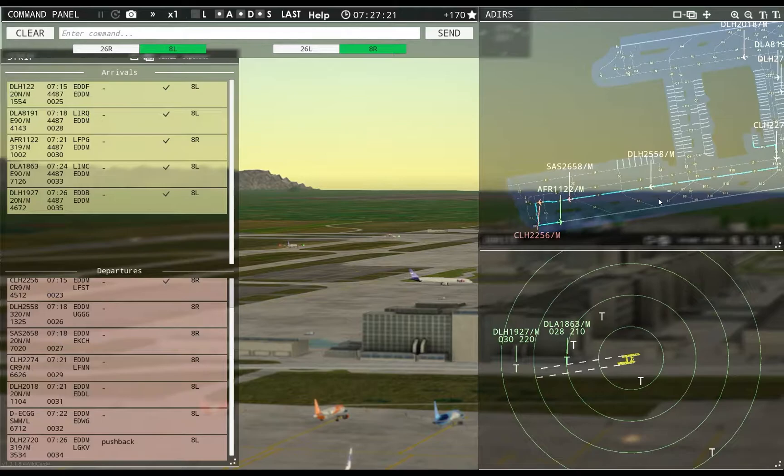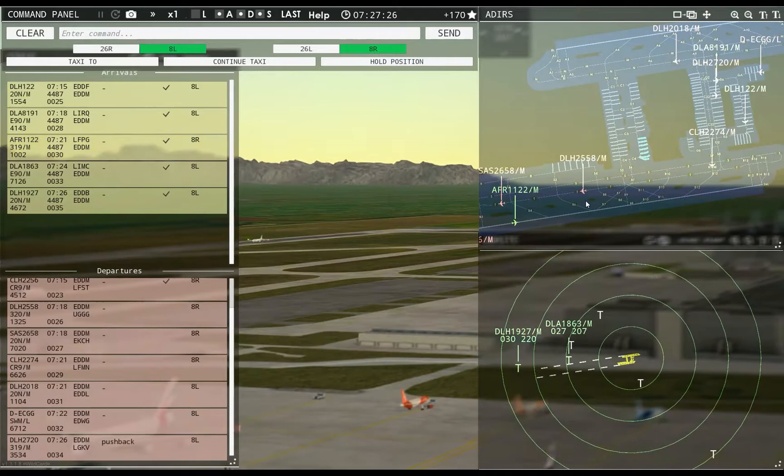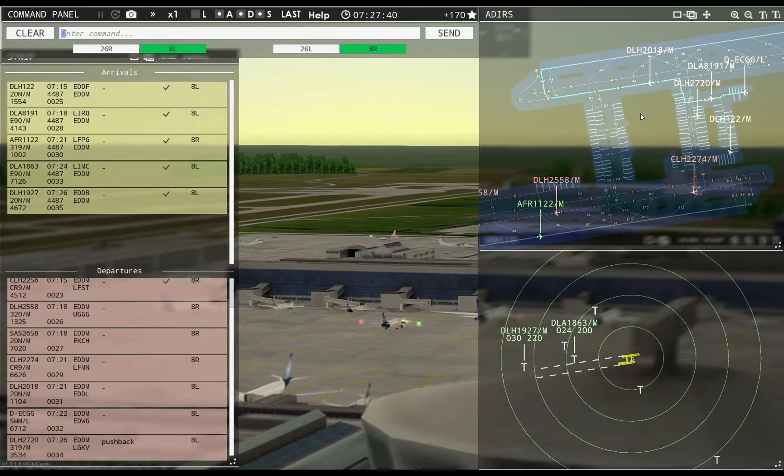Hanseline 2256, runway 8R, cleared for takeoff. Air France 1122, taxi to apron via Sierra 6. Metro Echo Charlie Golf Golf, continue taxi.